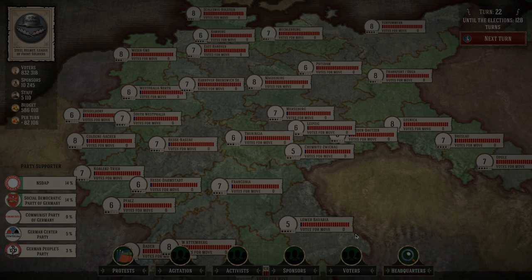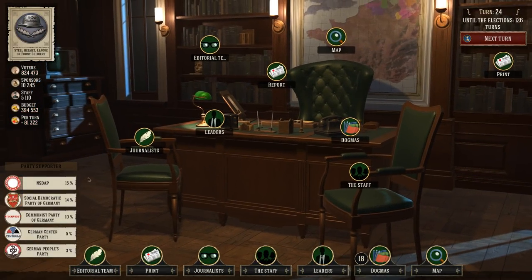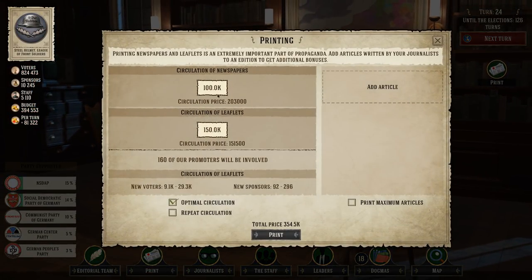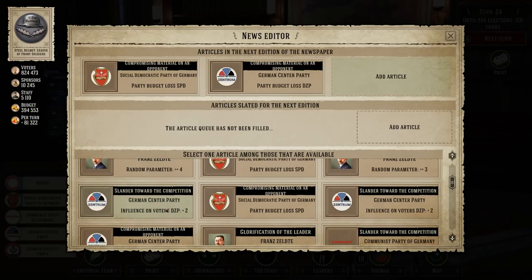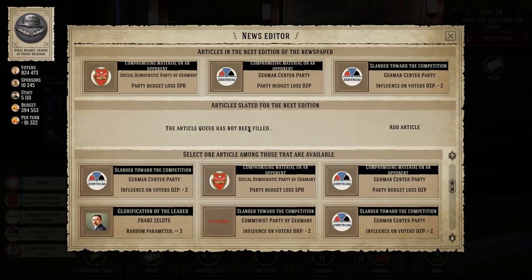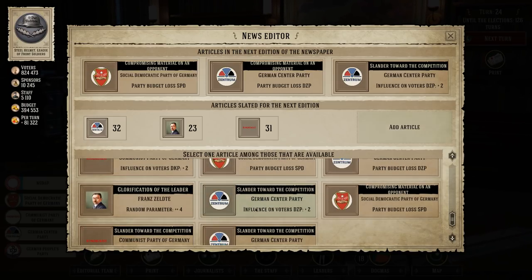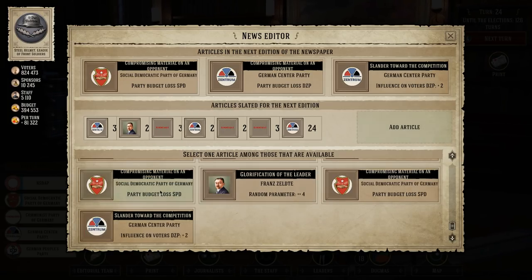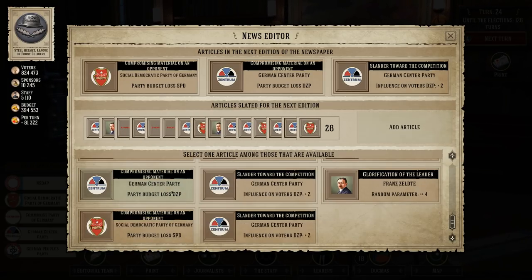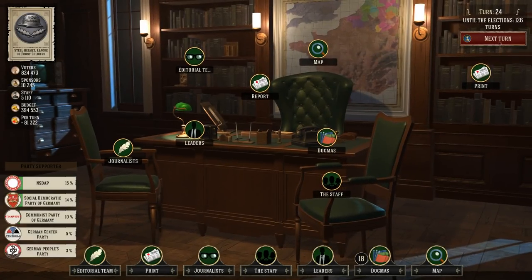We need 1.5 million for a demonstration. Our next article is in two days, so we'll do another one. We've spent a lot on newspapers. Let's go with influencing voters — do all the articles and print. We went up then back down again.